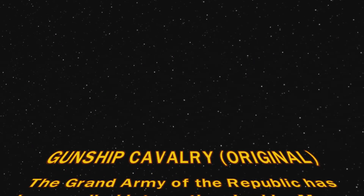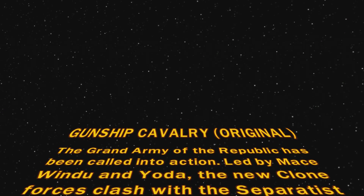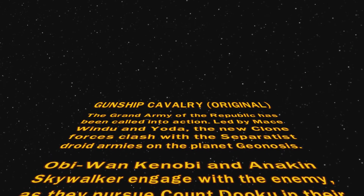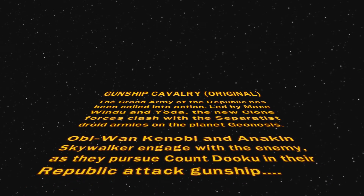Gunship Cavalry Original. The Grand Army of the Republic has been called into action. Led by Mace Windu and Yoda, the new clone forces clash with the Separatist droid armies on the planet Geonosis. Obi-Wan Kenobi and Anakin Skywalker engage with the enemy as they pursue Count Dooku in their Republic attack gunship.